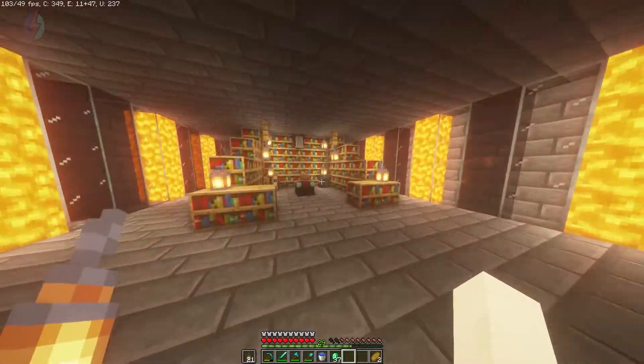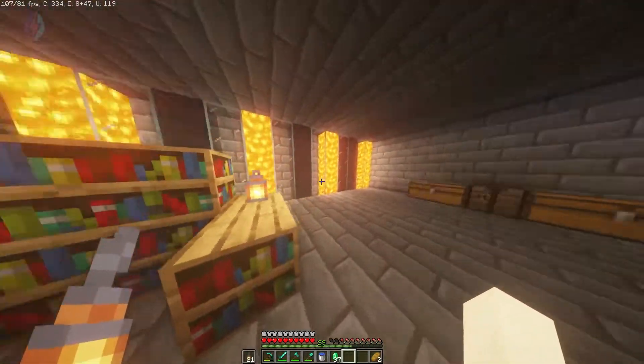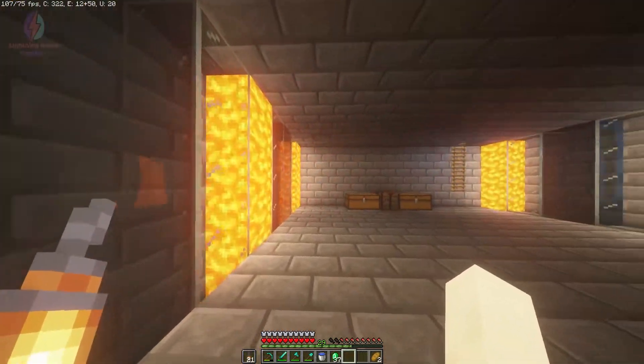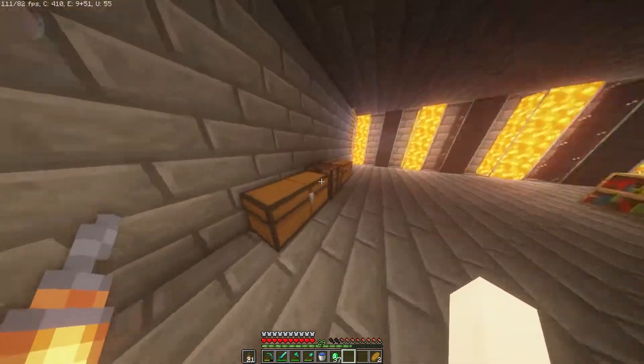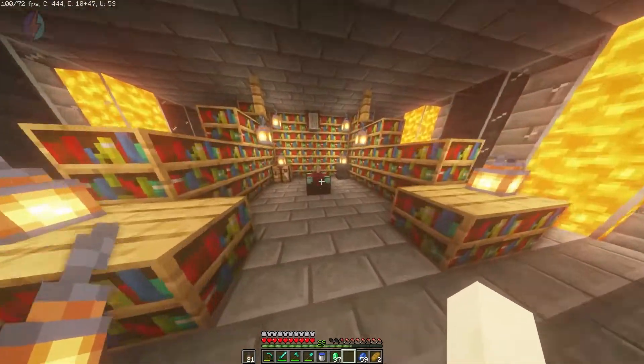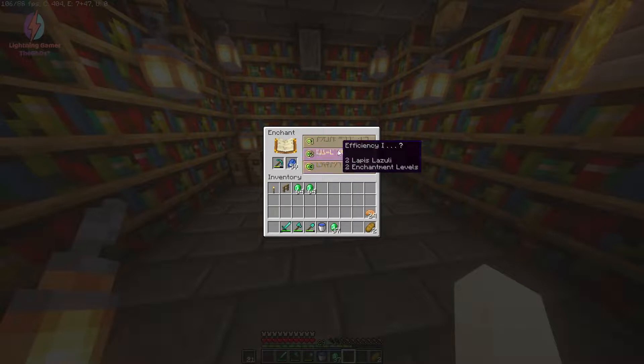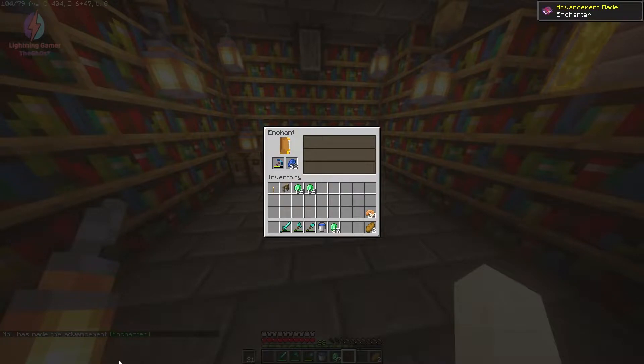Now I'm going to my enchanting room. This is our enchanting table and we have some decoration items — lava and water. I'll take some lapis lazuli and enchant our diamond pickaxe today. The options are Efficiency One — I'll go with that. The advancement 'Enchanter' has just been completed!